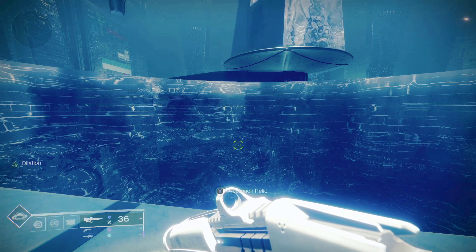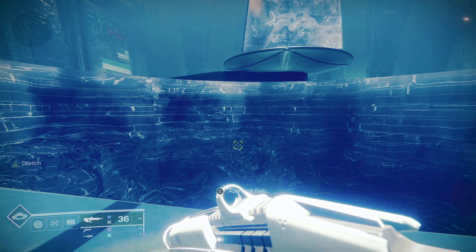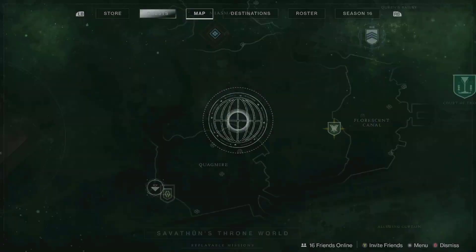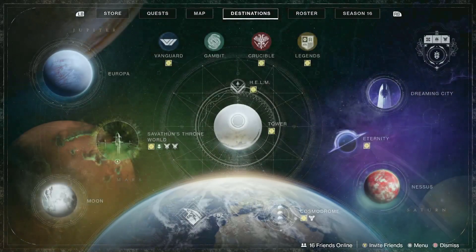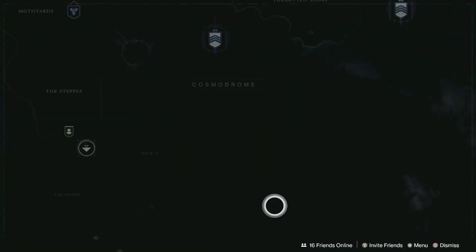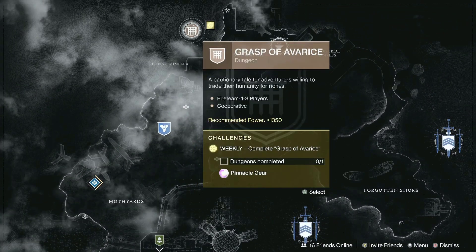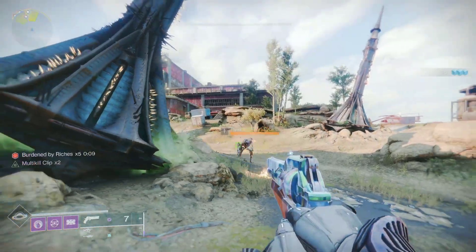You can decide which one is going to work best for you. The first method: go to your destinations and then go to the Cosmodrome. Up there where you see Grasp of Avarice, you can launch this activity.